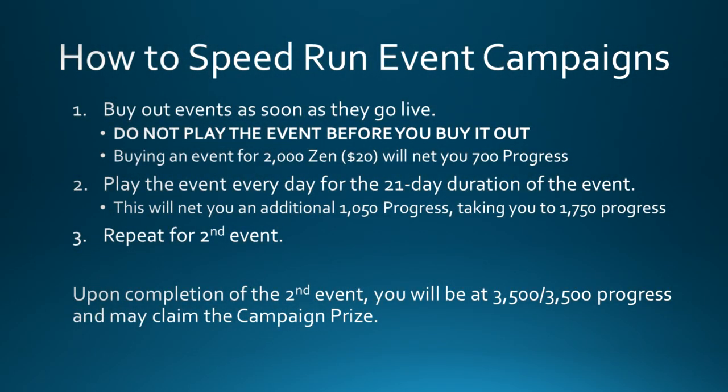There is a way to pay and speed run the event campaigns. The first step is to immediately buy out an event as soon as it goes live — do not play the event before you buy it out. Buying an event out costs 2,000 zen, which is $20 US, and that will immediately give you 700 progress. After you buy it out, play it every single day for the full 21-day duration for an additional 1,050 progress. Between buying it out and running it for the full duration, you can get 1,750 progress from one event — half of what you need. Repeat that for a second event and upon completion you can claim your campaign prize.